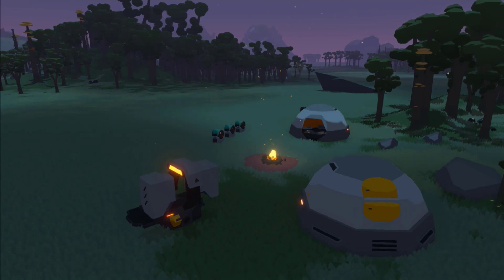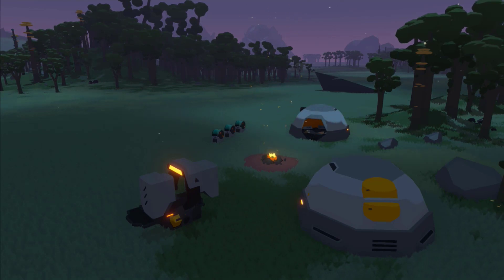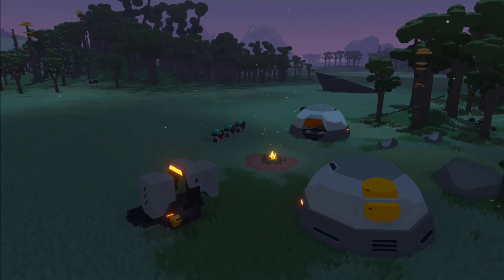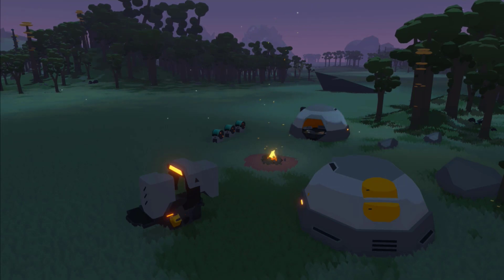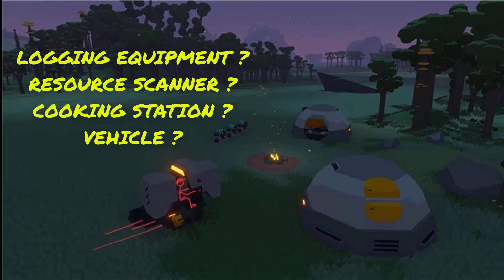We'll have to see. The only other things we can see in this camp are the three green containers, but we don't know what they are for — are they batteries, is it storage? We also see this device on the left side here in the foreground, which I'm starting to think is either related to production or travel. So maybe it's a machine that cuts logs into planks for building, or maybe it's a scanner for resources. But I think maybe it's a vehicle — if you draw a little seedling in there, it kind of fits. So tell me what you think in the comments: is this a piece of logging equipment, is it a scanner, is it a cooking set, or is it maybe a vehicle?